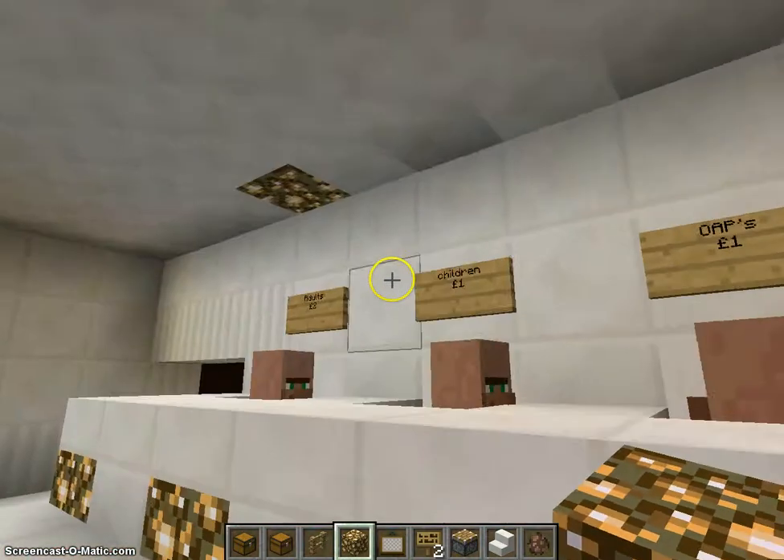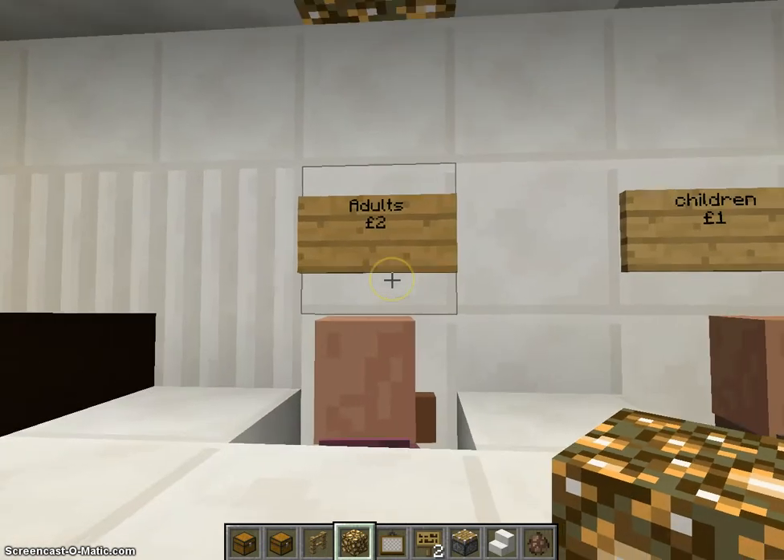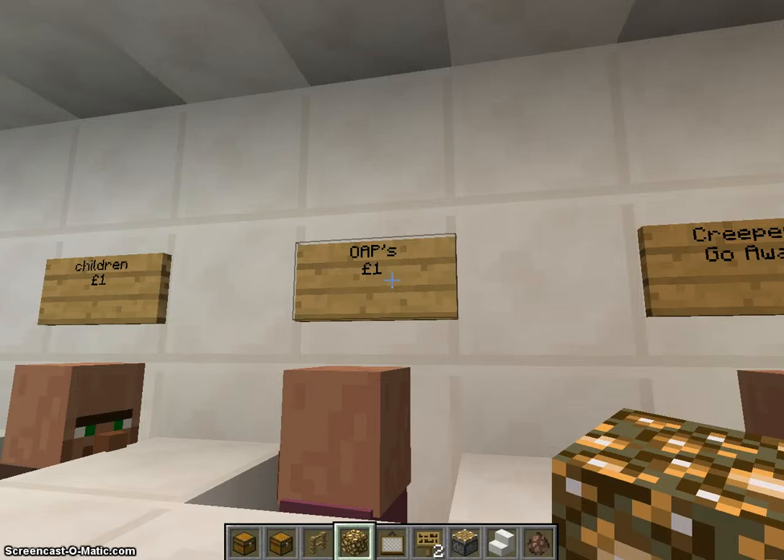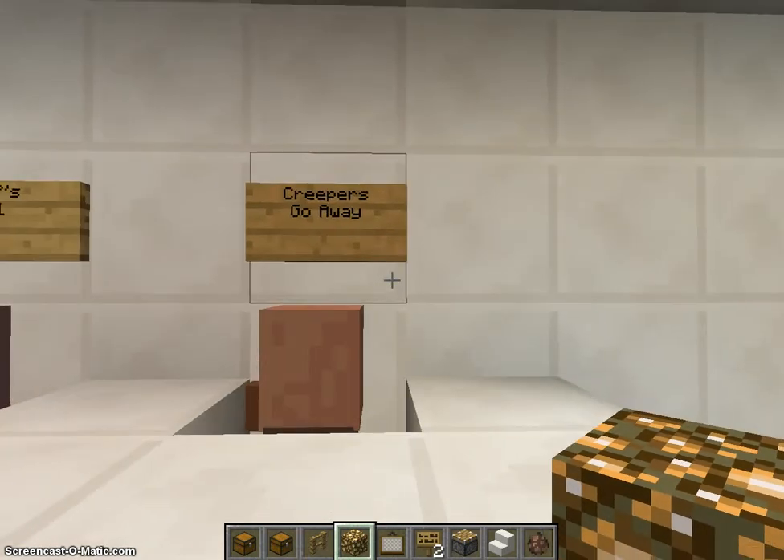Now this is good. Let's see what the ticket price is. Adults, £2. Children, £1. OAPs, £1 — old age pensioners. And creepers go away.